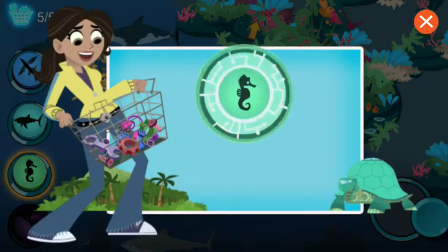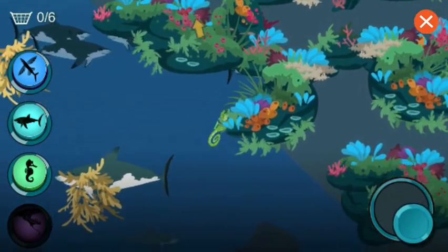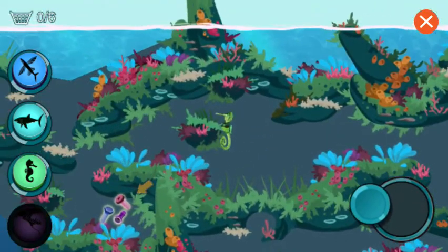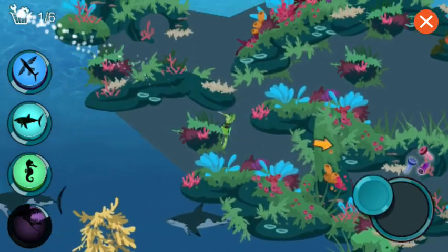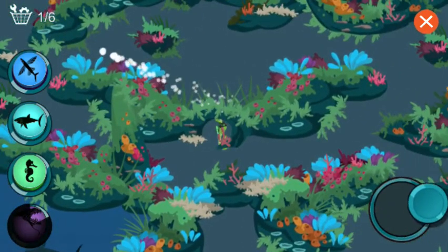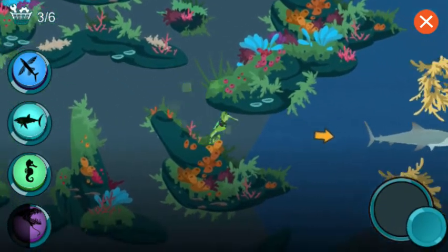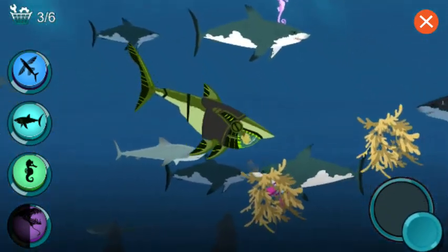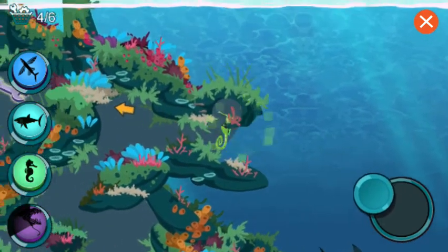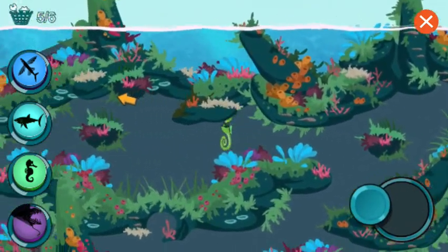Great job! I'll make you a new power suit. Activate sea horse power! Seahorses are really a kind of fish. Activate great white shark power. Great whites have 300 razor-sharp teeth. Activate seahorse power. Seahorses can change color to hide from predators.